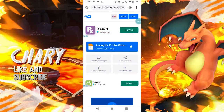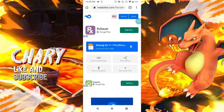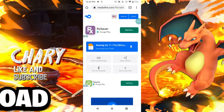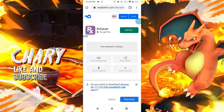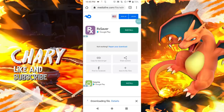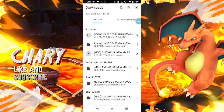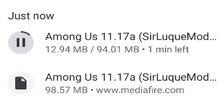In order to get the secret map in Among Us on mobile, you want to go to this media file — I'll link it down below in the pinned comment. Click on download, and you'll see at the bottom that your download is starting. It gives you the option to download it, so click download, then click on details and you can see that the mod is actually downloading. I'll pause it since I already have the download completed at the bottom.